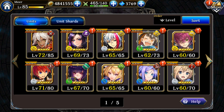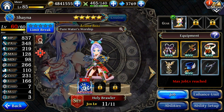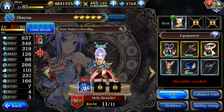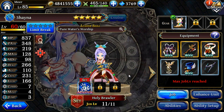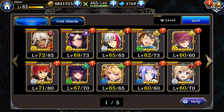So who are the best units to reroll for? There are four that deserve special mention, and then a few more that are pretty good and should be considered when deciding whether or not to keep a reroll. The first and most obvious one by far is Shayna. Shayna's job one is Holy Brawler, probably the most powerful job in the game right now, and this makes her insanely good. Her leader skill is 50% extra physical attack for water units, making her probably the best unit in the game right now and the best unit to reroll for.